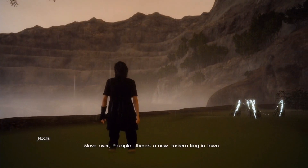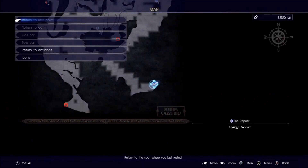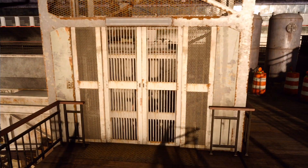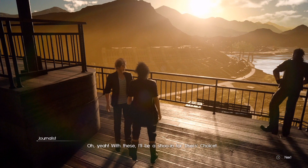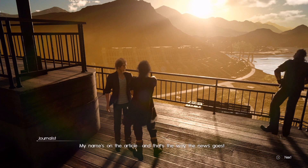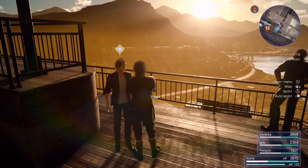There we go. Move over, Prompto — there's a new camera king in town. Now let's take this free stuff and teleport back to our mission giver. Like I said, this mission is fine, but it's really not that exciting so I just decided to cut it up. It took me about 30 minutes. Yeah, not much to see, not much to do, but for the completionists it's kind of nice to know where you can take the pictures. Anyway, we completed the mission — now we can board the train again and continue the main story. I'm really looking forward to that. See you guys in the next one.